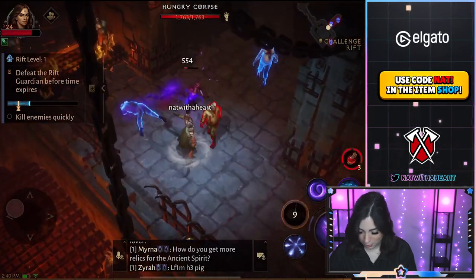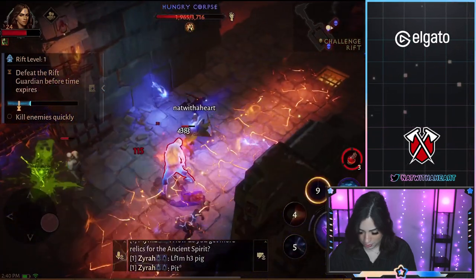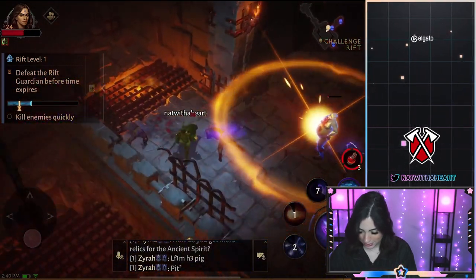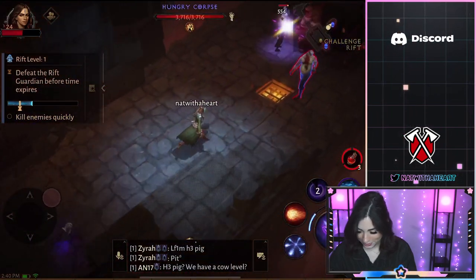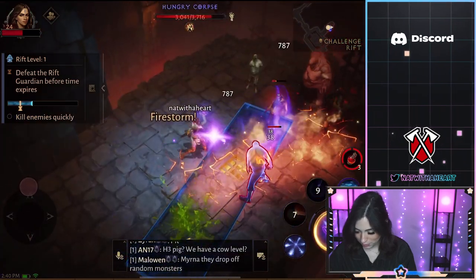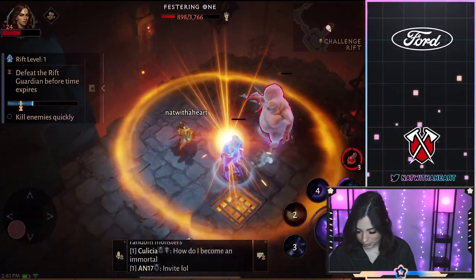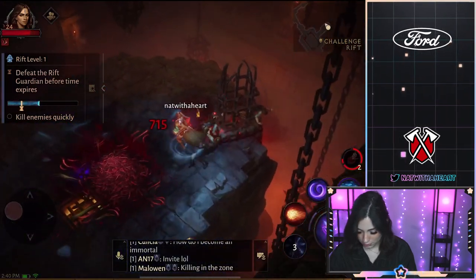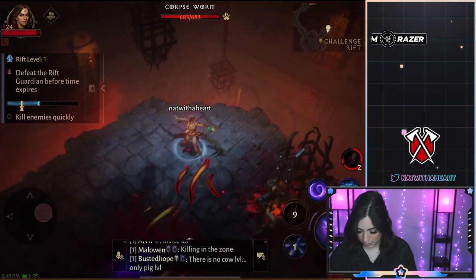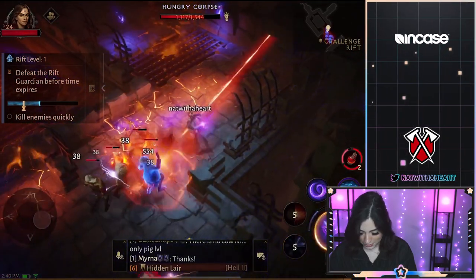I think we're going pretty fast, to be honest. I think we are on a roll right now. Give me out of this circle. One last dude. Now we have some beefy guys over here. Let me not go in there — pop a potion. We got some corpse worms over here. We're going to mess these guys up.